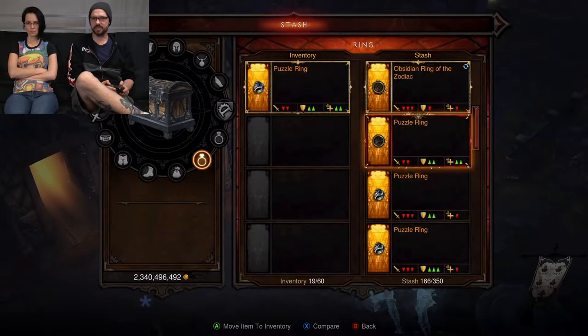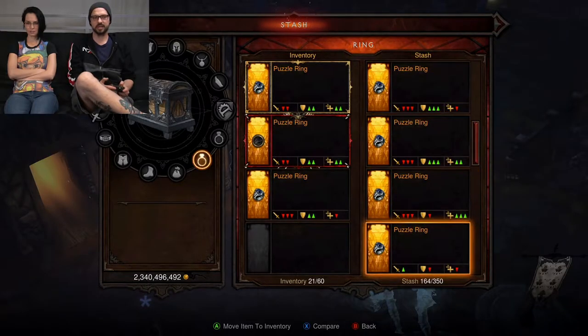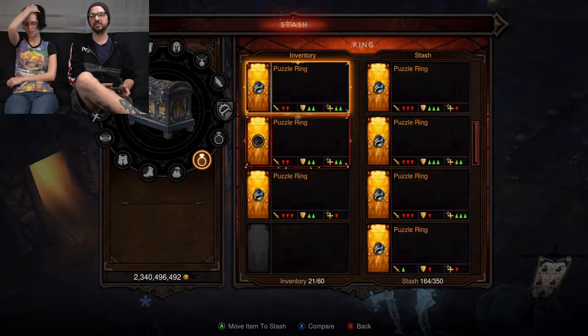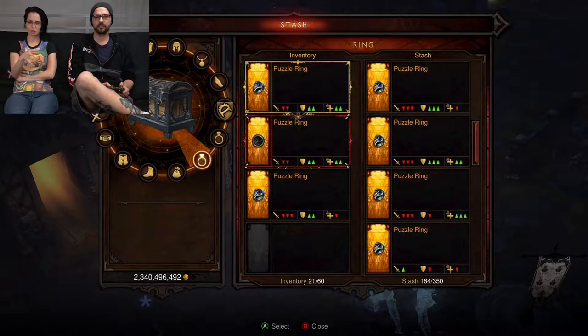I have an ancient puzzle ring, a primal ancient puzzle ring, and a bunch of standard puzzle rings I never ended up using. As far as I can tell, the ancient and the primal ancient register the same thing. It would be nice if primal was even better, but the unfortunate thing is in the cube you can't choose which one you're picking — you don't know which one you're using.